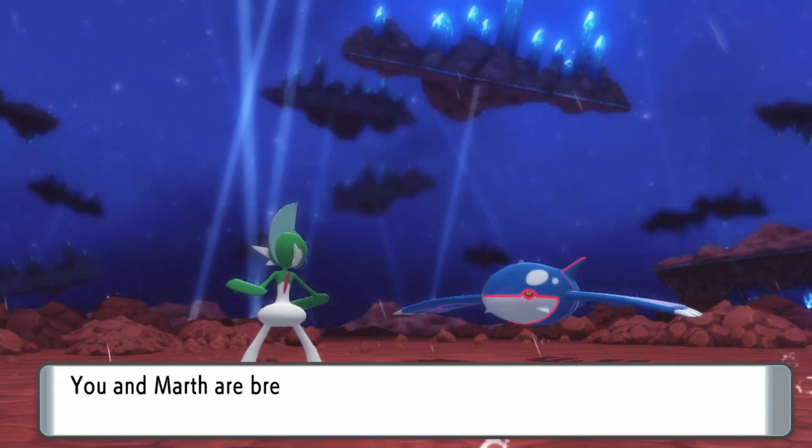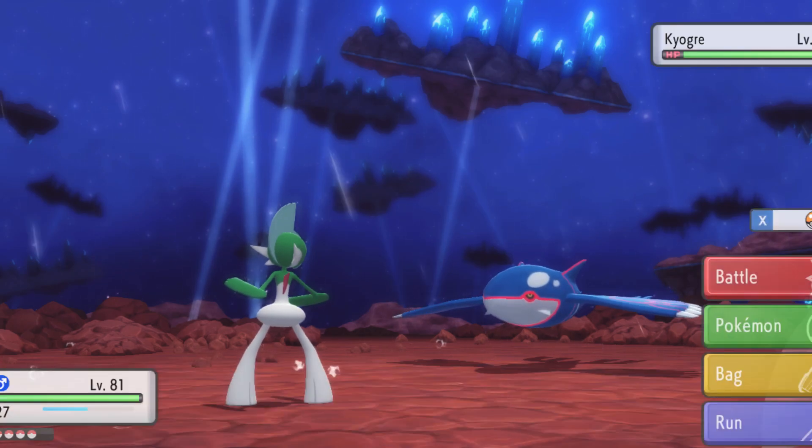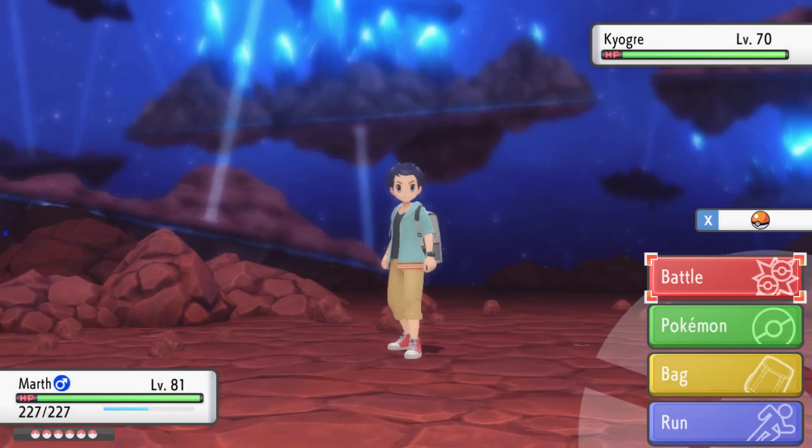With the ability Drizzle. And the moves: Ice Beam, Sheer Cold, Aqua Ring, and Origin Pulse.